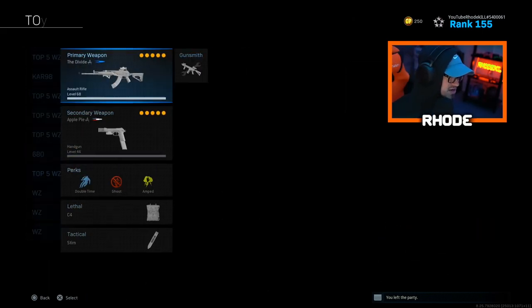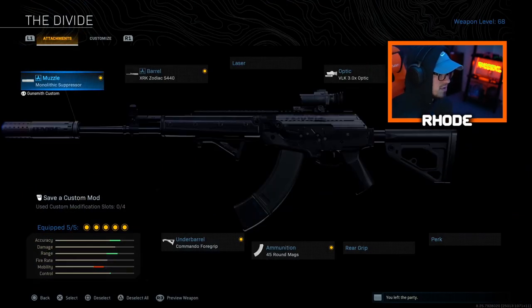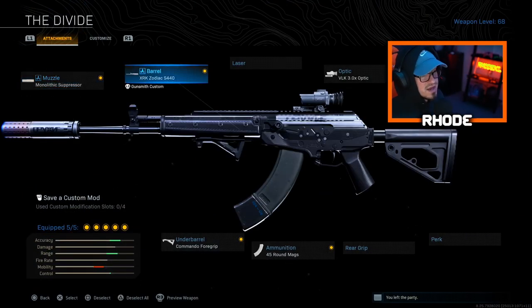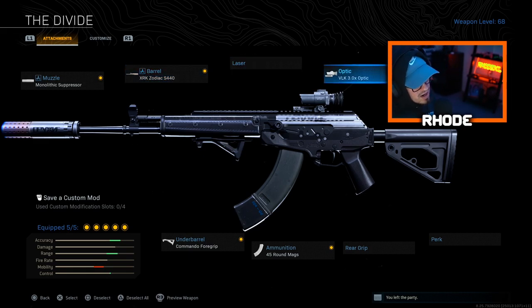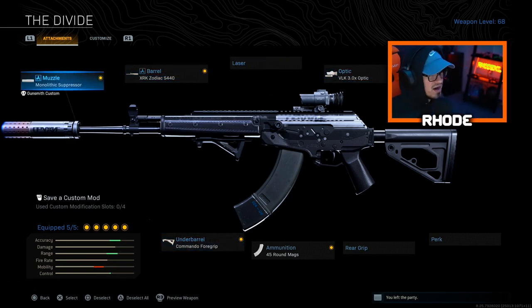The last one is the CR-56 AMAX. Run Monolithic, XRK Zodiac barrel, VLK 3.0 optic, 45 round mags, and Commando Foregrip. This thing is my go-to right now personally — the MP5 and this AMAX, that's my setup. It melts so fast. There's a little bit of recoil at range, but once you get past that, if you can mount, it's a beamer. It shreds faster than the Bruen in my opinion. Absolutely godlike weapon — I recommend you try this setup.